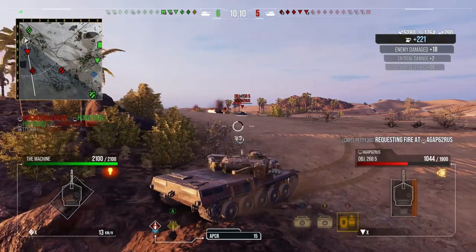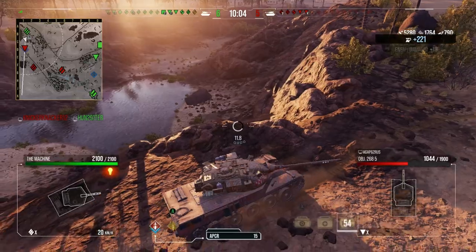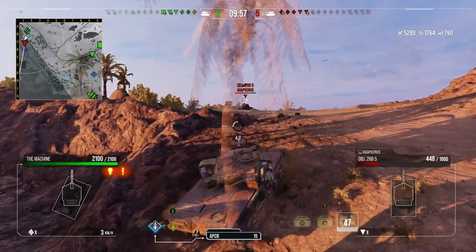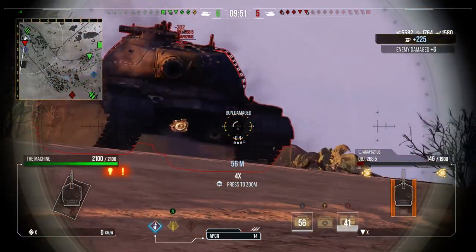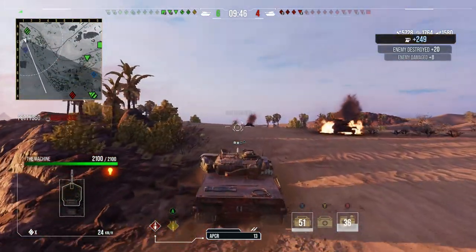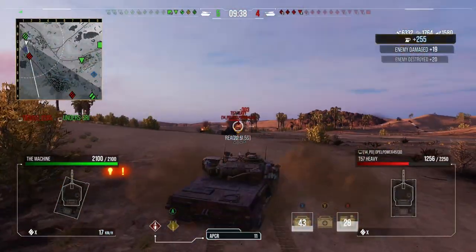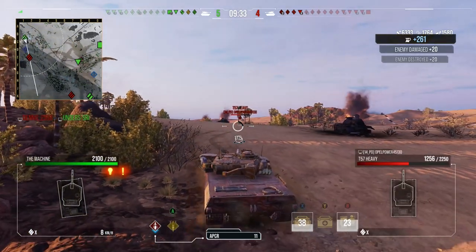We get the final two shells into the next 268v5, then pull back below the ridge line so he can't get a good shot in. We're full health, we can take a hit. He shoots me in the turret, only damages my gun, I instantly get the two shots into the 268v5 and finish him off. But I know there's a T57 heavy nearby, so I don't automatically reload.